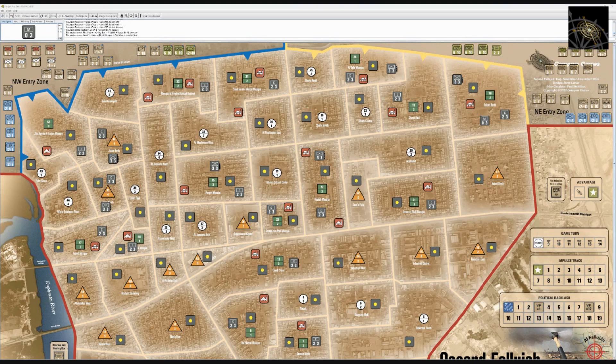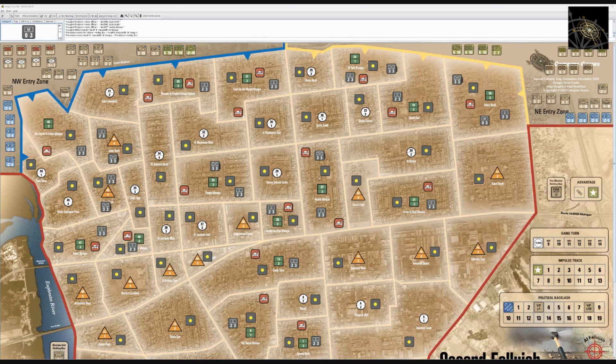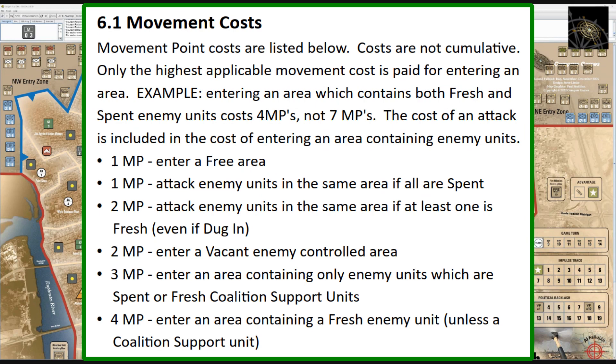Stacking limits are eight units per side per area, enforced instantaneously — unlike some war games. This can create traffic jams, especially for coalition forces: if eight units are in an area, no more can enter or pass through. Units can move individually or as a stack; with seven units in an area you can move through one at a time but not as a full stack.